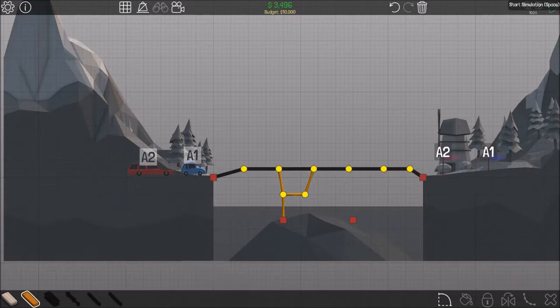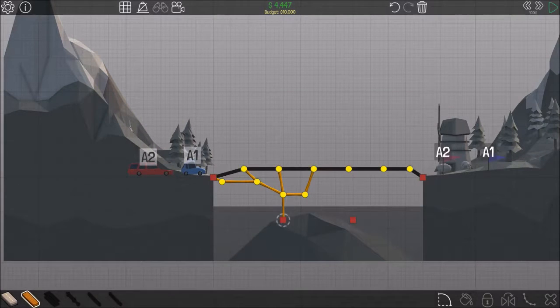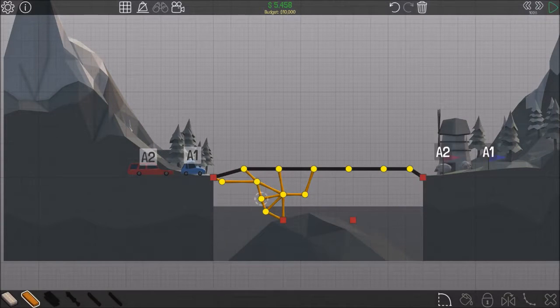What happens if that goes like that now? Well it just seems to fall. Is that just going to fall as well? Is that going to fall now? Yep. So you need so much wood for support.